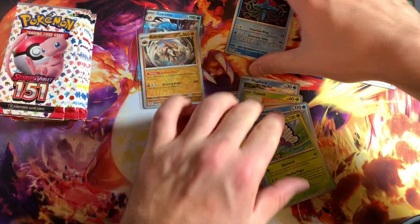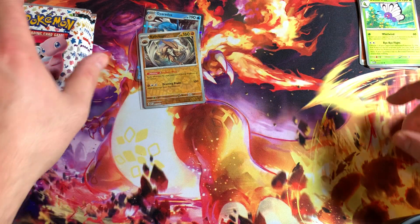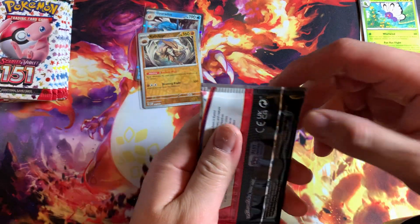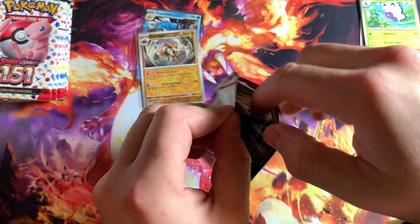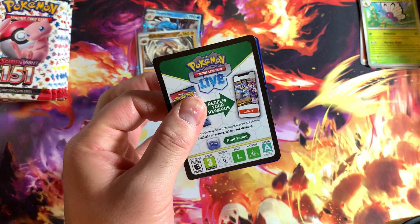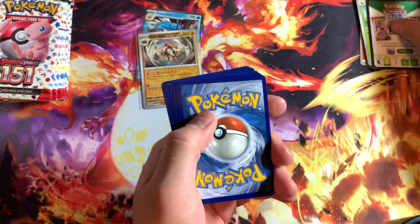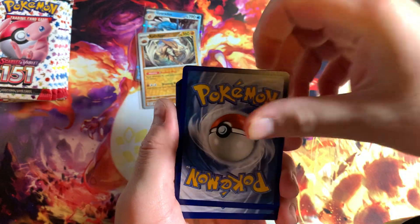Go ahead and sleeve him up, put your boy aside right there. Kabuto tops is a rare too — I'm gonna sleeve him up, reverse hollow, scoop him up to the side. On to our next pack, let's see what we can pull. Been checking out a bunch of everybody else's pulls too — been seeing Charizards getting pulled, bunch of hits, god packs and all that too, mini god packs. That would be awesome, but we got one for ourselves right here in this opening.